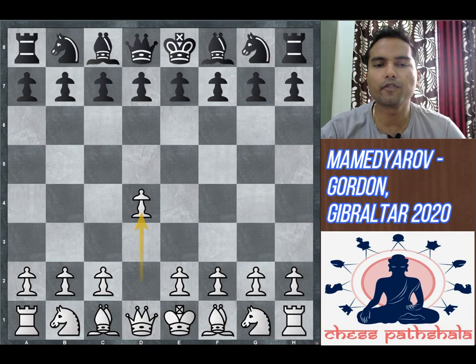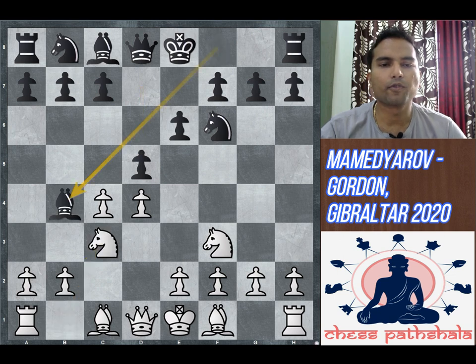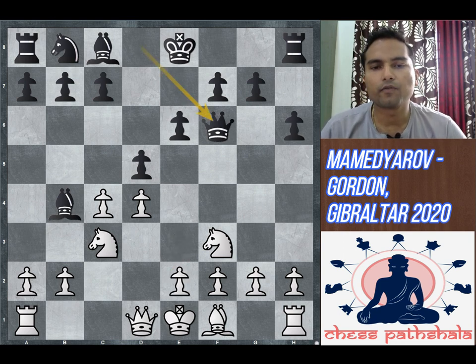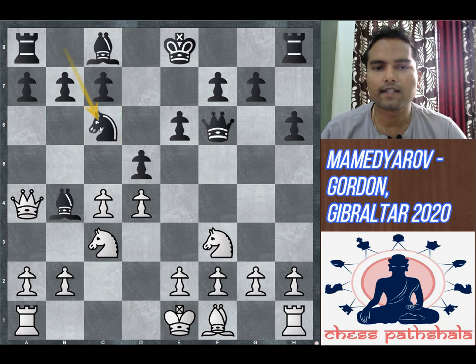The game started with d4, Nf6, c4, e6, Nf3, d5, Nc3, Bb4 — the Ragozin Defense — Bg5, h6, Bxf6, Qxf6, and now e3. There are a lot of other variations which white can play against the Ragozin Defense. One of my favorites has always been Qa4 check, Nc6 and now cxd5, exd5 and then e3.